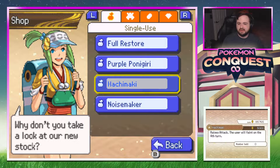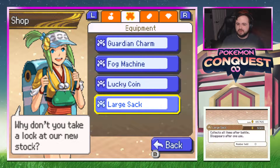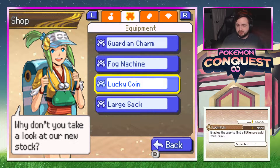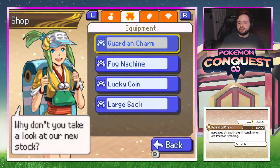She's got purple pony gear that restores energy to maximum level. Hachimaki raises attack but the user will faint on the fourth turn — god damn. Noisemaker prevents the enemy from using items or warrior skills on the following turn. Large sack collects all items after battle, disappears after one use. Lucky coin finds a little more gold. Fog machine prevents enemy crits. Guardian charm increases strength significantly when last Pokemon standing.